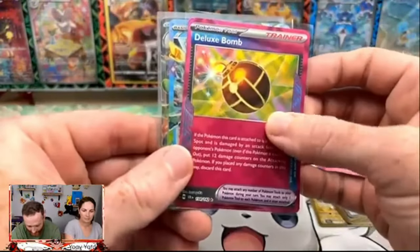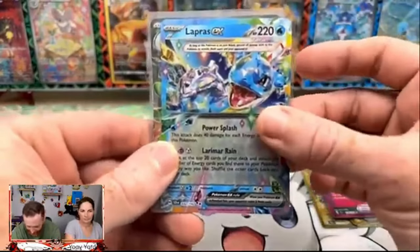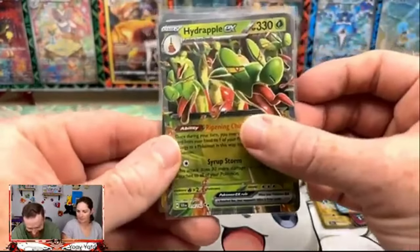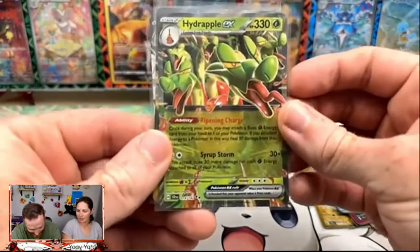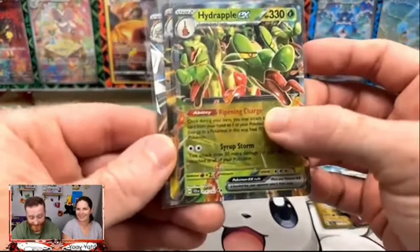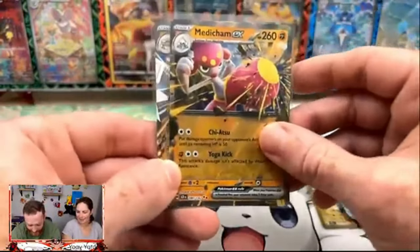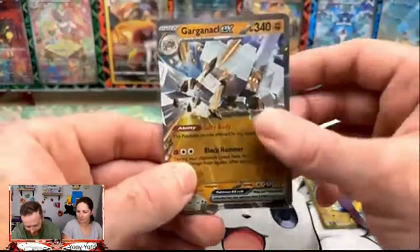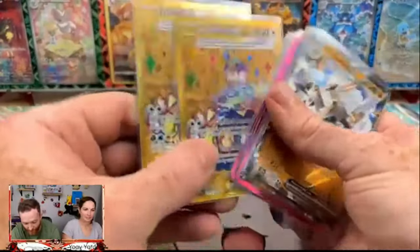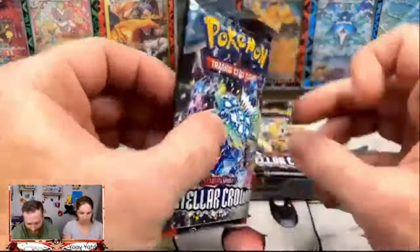Had the Deluxe Bomb here. And then Megan coming in with some more heat, pulling the Lapras. Abram pulled the Hydrapple, which is the card that I wanted very badly in my Applin and Diplin deck. Y'all better get ready for some TCG Smackdowns here soon. Then we got the Medicham and then the Garganacle — not going to spend a lot of time on those because those stink. But to get two Hyper Rares! With that, we're going to get right into some Stellar Crown.